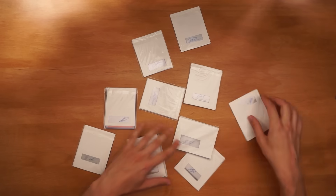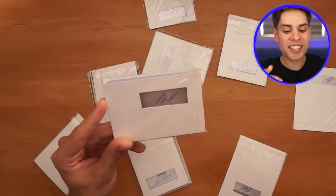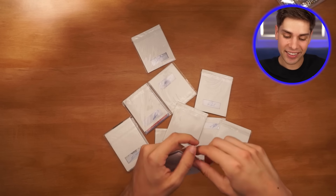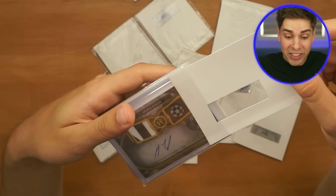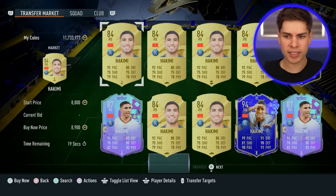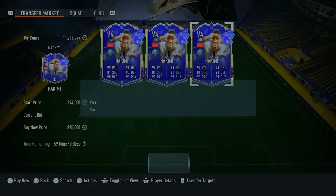This next one looks impossible. It's a right back — he knows I'm a Barcelona fan and that I'm Polish. Could it be Matty Cash? This has me stumped. It somewhat looks like an A and an H — do I say Hakimi? I feel like it could be Hakimi, so I'm locking in Hakimi. And it actually is Hakimi! What is that signature, my friend? I think Hakimi's best card is his team of the year, so that's what we're going with — still basically 1 million coins. Team of the year Hakimi, welcome to the team.